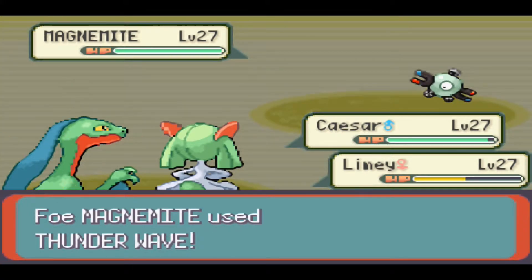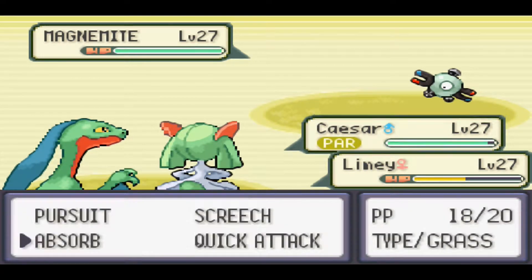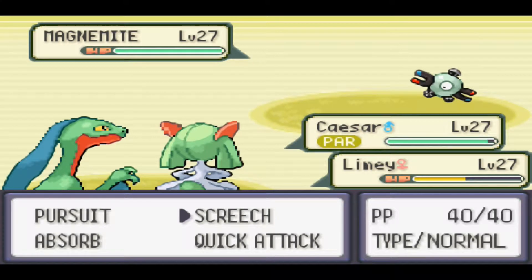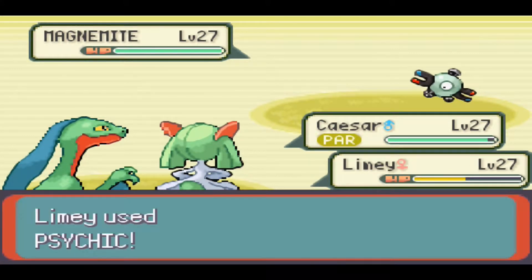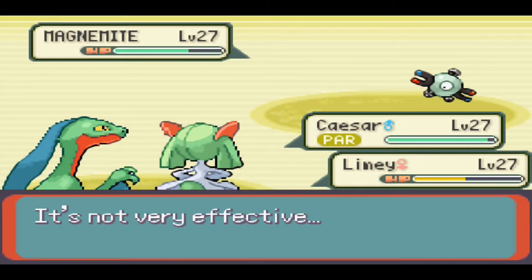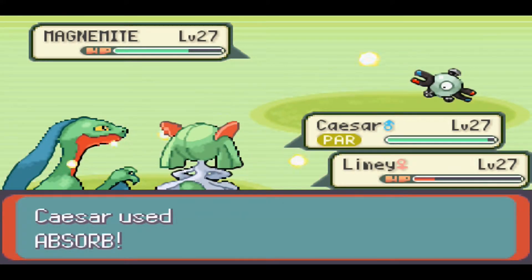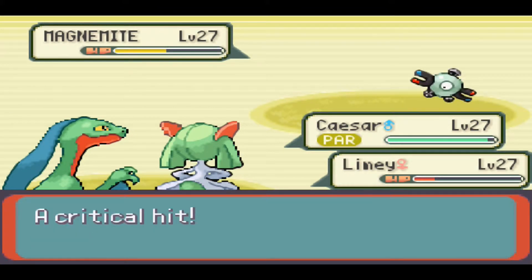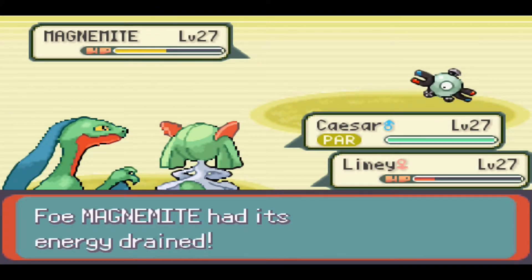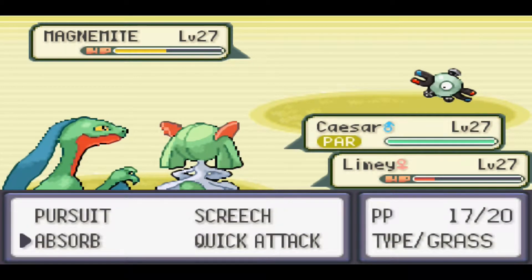The Pokémon you're able to catch on this route: from the grass — Zigzagoon, Linoone, Wingull, Electrike, Manectric, and Taillow. You can finally catch Manectric in the wild — they're the Electric form. Surfing: Tentacool, Wingull, and Pelipper. Fishing: Tentacool, Magikarp, Tentacool, Magikarp. Yeah, there's Tentacool, Magikarp, and Carvanha. Later on, if you get the Super Rod, you'll be able to catch Carvanha or even Sharpedo.